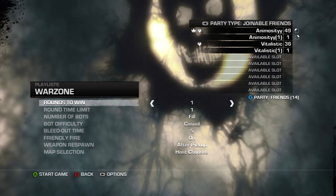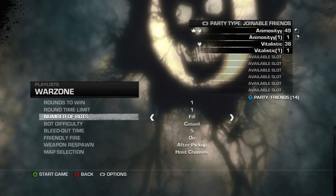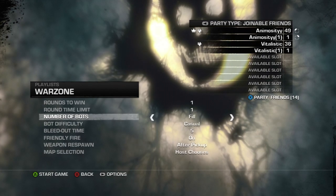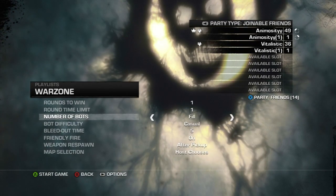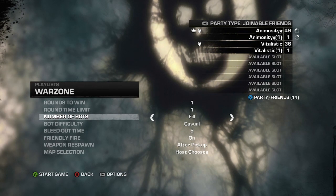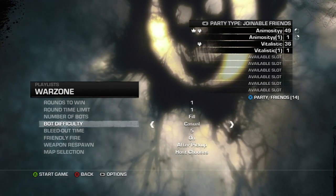These are going to be the rules you're going to want to have on. Rounds to win is going to be one. Round time limit, one. Number of bots is going to be filled. You have to make sure you have a full room of humans and bots. If you don't have it full, it's not going to work. They put a block on it so you cannot boost, and this is the only way to get around it. You have to make sure it's full.